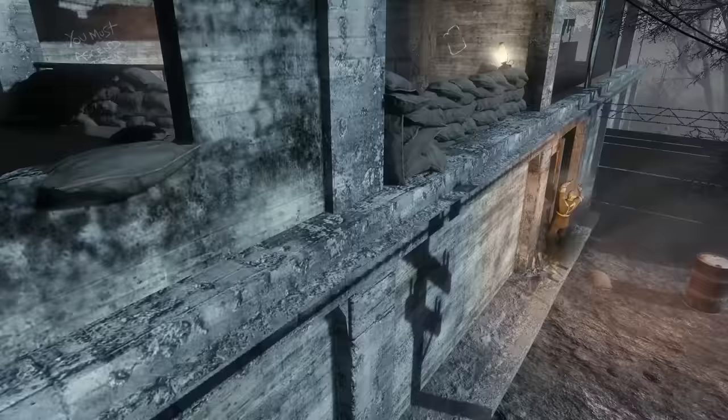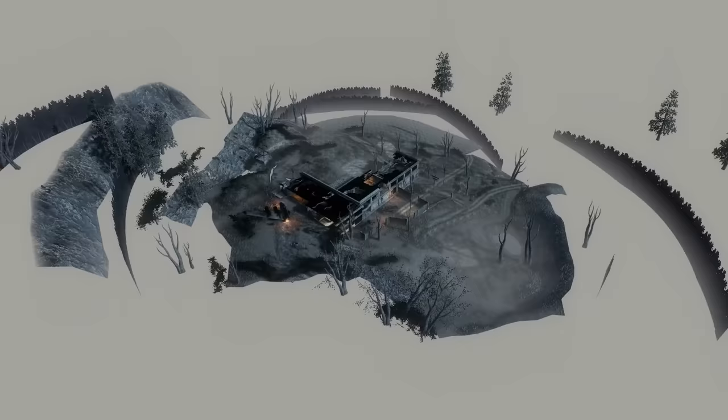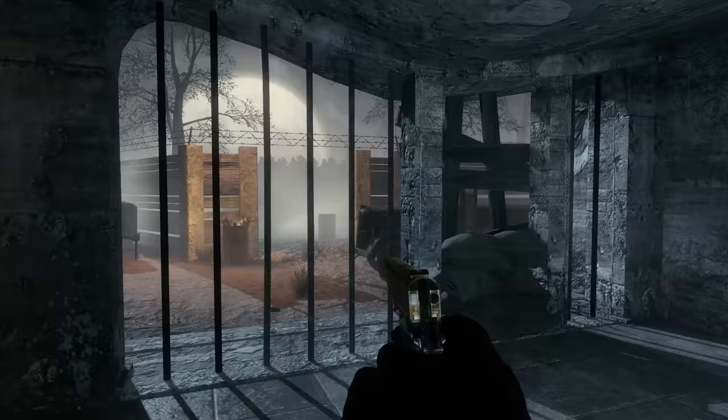Moving on, I want to take a look at some of the normal zombies maps. First up, we have Nacht der Toten, which being the first zombies map doesn't really have a whole lot going on, but we can get a full zoom out of this entire area. There's really not that much outside, and as you can see, the entire map is pretty much encased with fog, as well as 2D trees wrapping around the outside. The moon in the sky is also just a flat image.